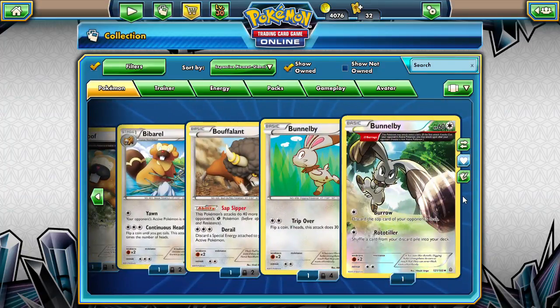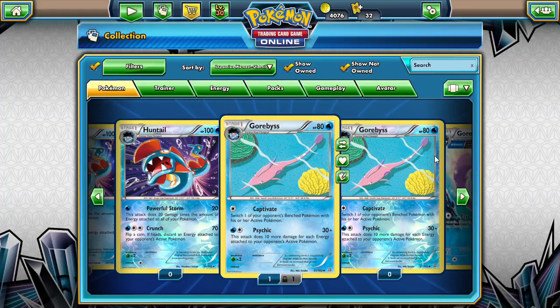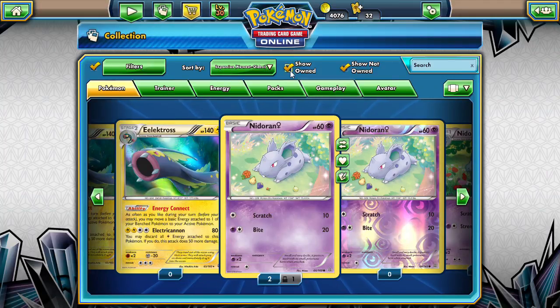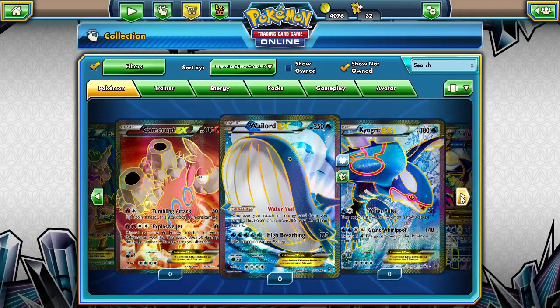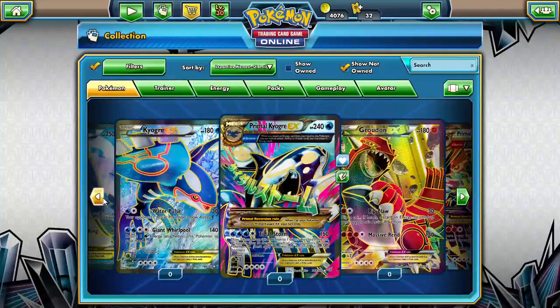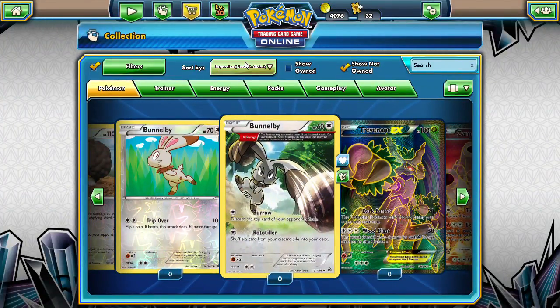So we don't have a lot for this set. Hopefully we do get some more of these Full Arts and stuff that we don't have at this point. What I just clicked on was what I do not own. If I could get this Waylord, that would be hype. Any Full Art would be pretty sweet, except I do have tons of Gardevoirs already — I might not need those. But Waylord, Trevenant would be nice.